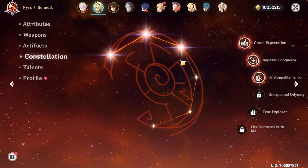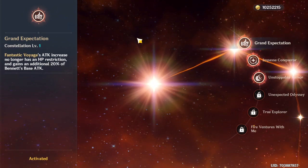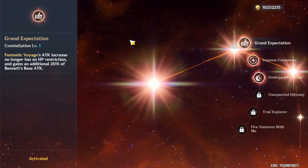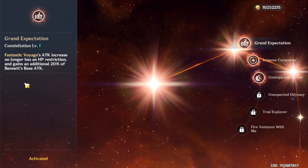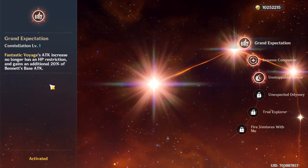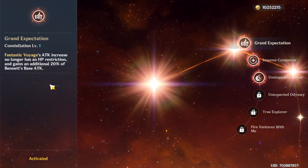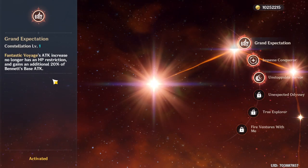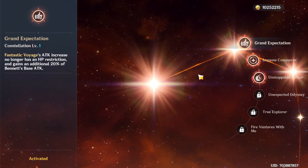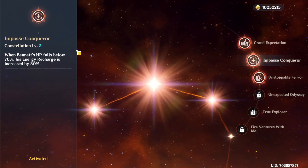Moving on to constellations. At C0, you need to get your character's HP down to 70% to receive the attack buff — you have to heal first, and once at max HP you get the attack bonus. C1 removes that restriction and also grants additional attack bonus. It's a pretty good constellation, even kind of necessary. At C0 he heals fast so it's not a huge problem, but C1 makes it much more comfortable. It's cheap and valuable — I definitely recommend getting it.